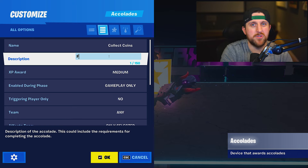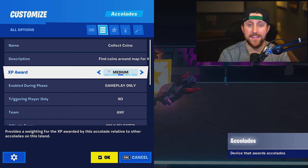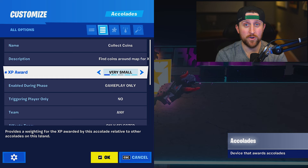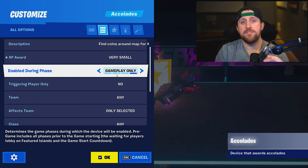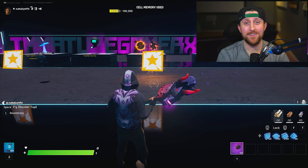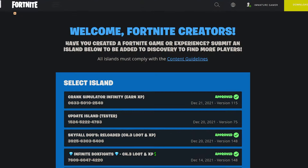Grab the Accolade device again, place it down and interact with it. Name it 'collect coins' and add a description. For XP award, if there are going to be a bunch of these — like in a death run where you grant coins at the end of each section — set this to very small. But if this is a one-time first-collect instance, you might want to make this large or even very large. Keep 'enable during phase' on gameplay, set 'triggering player' to yes, and set 'award when receiving from' to channel three. And there you have it — we just set up three XP challenges.